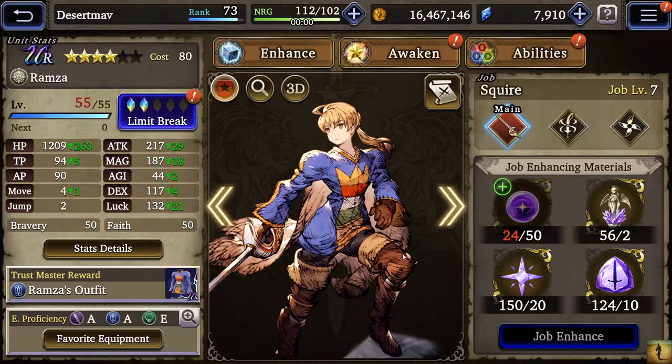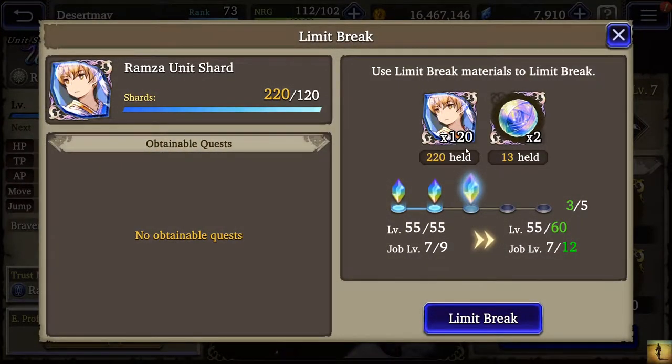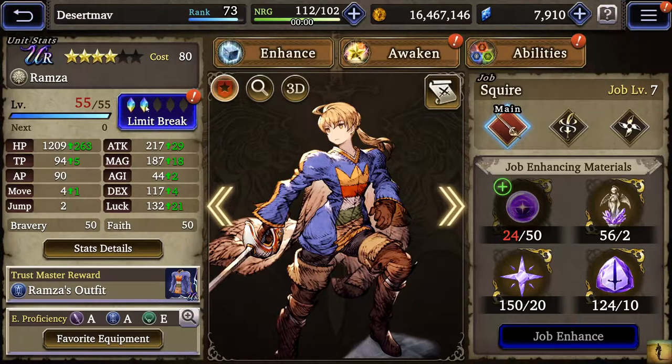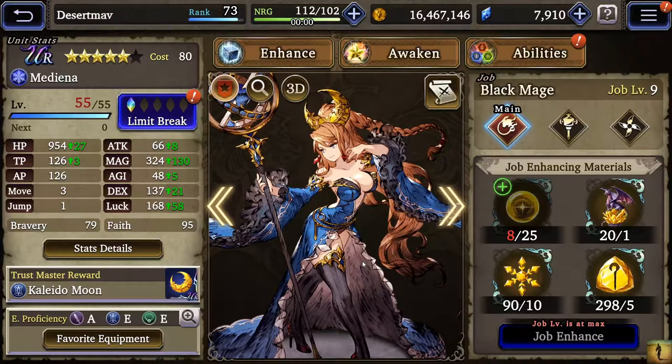Ramza I've been semi-working on — you get a lot of his stuff throughout the event. I can limit break him to three, and with the shards in the shop that I'll eventually buy for 6,000 visior, I'll be able to at least limit break four. I would love to limit break five him, but Orlando is taking the lead role. I probably could have him in position with all the shards I've seen in the shop, but I've been waiting for Orlando to show up.